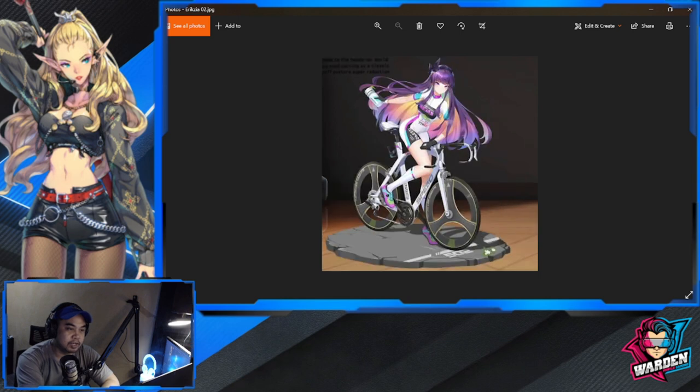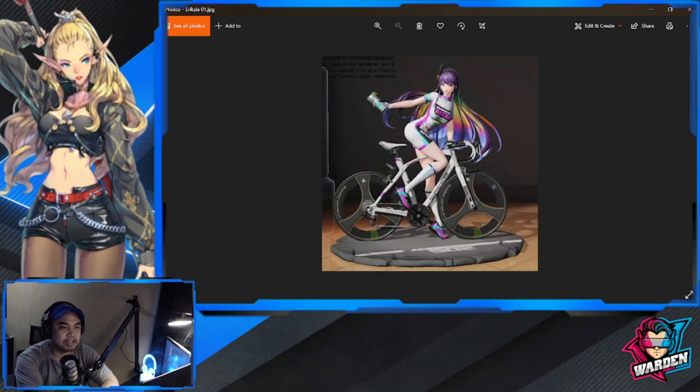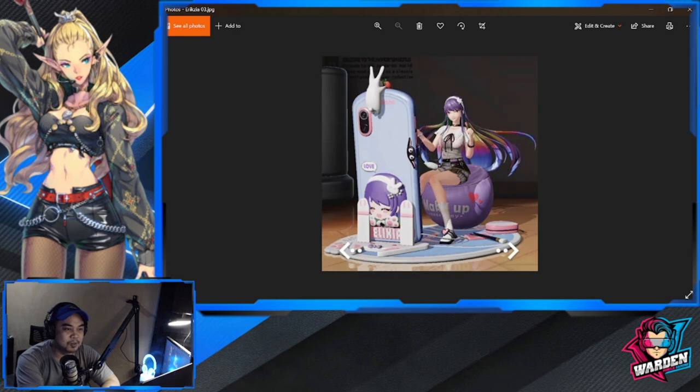Next is one of my favorite skins so far — Ericcia with her bike. I'm actually a bike enthusiast, and I love this one — I'm going to get this once it comes out. This is her 2D art. I love the 3D more; the bike pops out more, and the road detail is terrific.